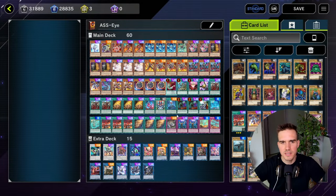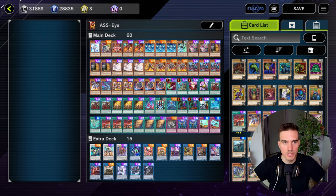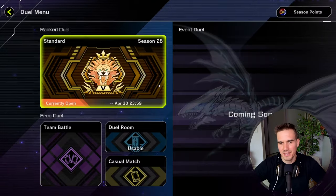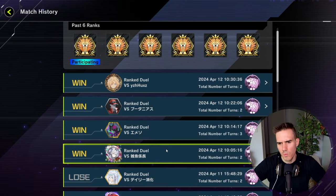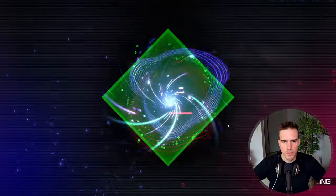Alright guys, I showed you this list yesterday - the crazy 60-card Rescue Ace slash Snake Eyes list. If you want to know the theory behind this deck and why we are playing 60 cards, go check out the video from yesterday in the top right corner. But today I want to show you some really nice replays that I recently played with the deck, which brought me here to Master 5. You can see the last four games were playing this deck and we can quickly go through them.